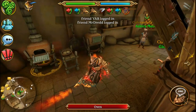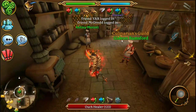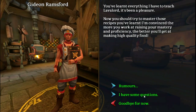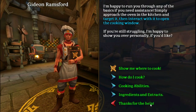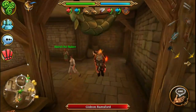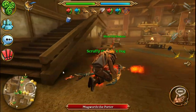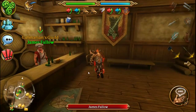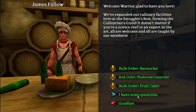Now to actually cook, you can go around any oven in the room, or the lesser known thing is you can go to 'I Have Some Questions' and 'Show me where to cook' on any chef. But you don't want to cook in here. Instead, you want to go out here and talk to this guy, because he offers repeatable quests. You might as well cook closer to the guy that gives you XP, right?